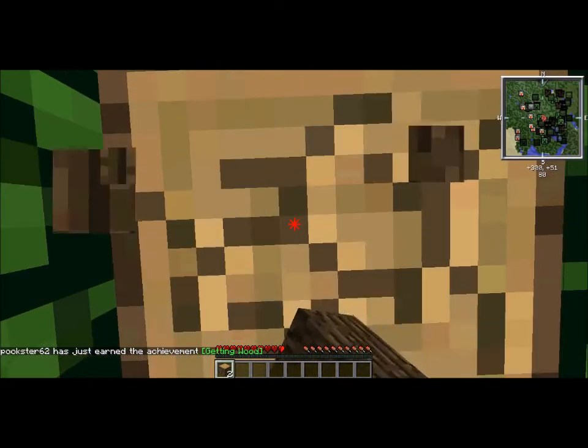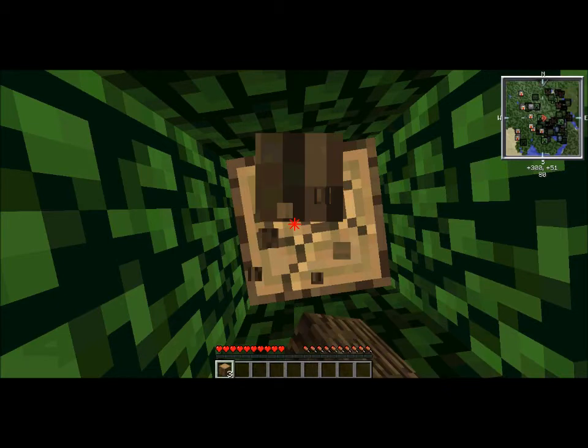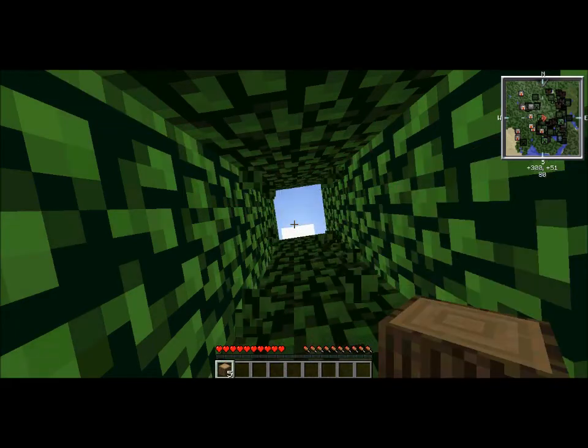I have Zan's Minimap in the corner. It's lagging a bit. I've turned mobs on so I can see where all the mobs are, and I can see a creeper which is very, very close, and it's kind of freaking me out.